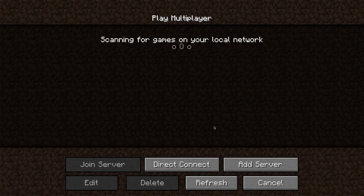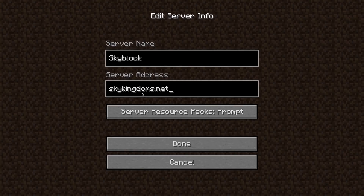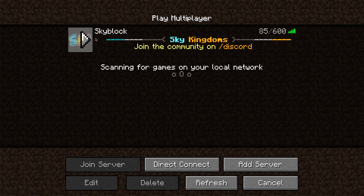Once you open up the game, go to Multiplayer of course, then click on Add Server. Name it something like 'skyblock', paste in the IP address you just copied, and then open it up by clicking the button or double-clicking it.